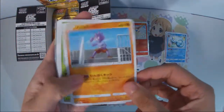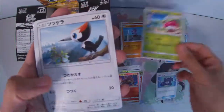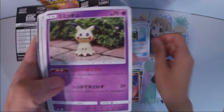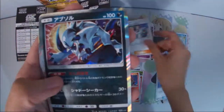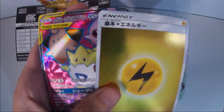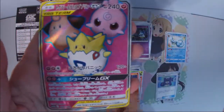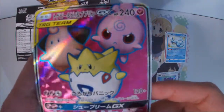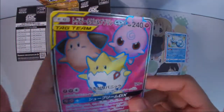Next one — we have Tyranitar, Bounsweet, Trick Pouch, Electromagnetic Radar, Mimikyu, Professor Elm, Espeon, Marshadow, Greninja, and Zoroark. We got our Secret Rare — a Full Art Three Babies. I'm not really sure whether this is a new card in this set, but this is quite a good one to get.